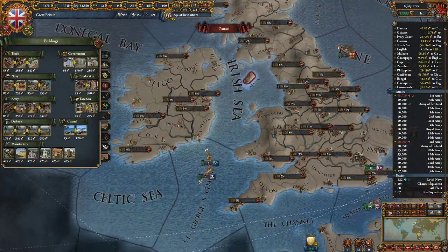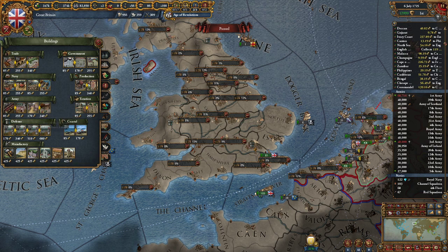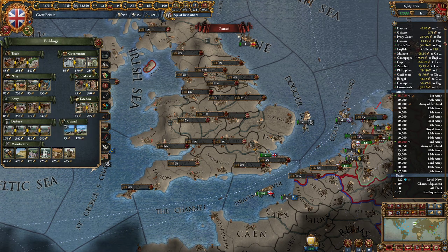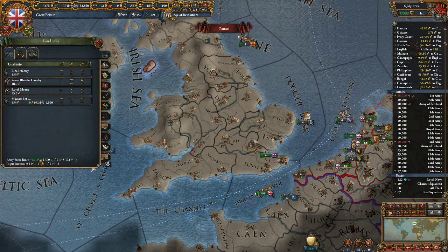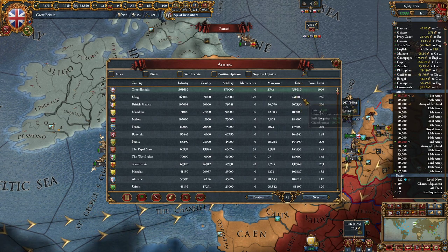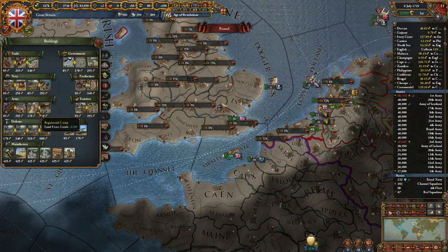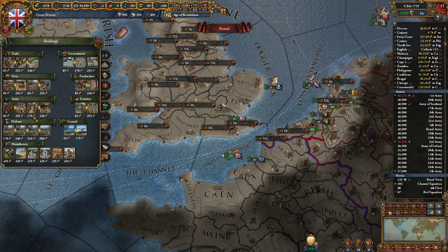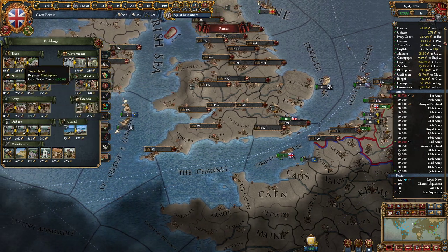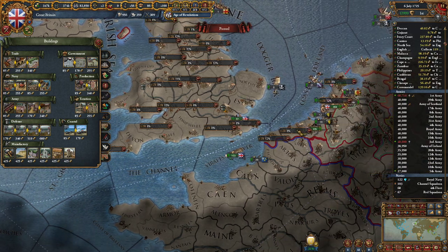Second of all is the conscription centers and regiment camps. I'm not a huge fan of these, specifically in single player. I would honestly consider them pretty much useless in single player because I'm only at 70% of my force limit here, and the second biggest army is a third of my number. You don't really need it in single player - they're pretty unnecessary. They're quite expensive too, about double the price of a normal building, and they obviously take up a building slot which you could be using for a workshop, stock exchange, training fields, a manufactory, or anything really instead.